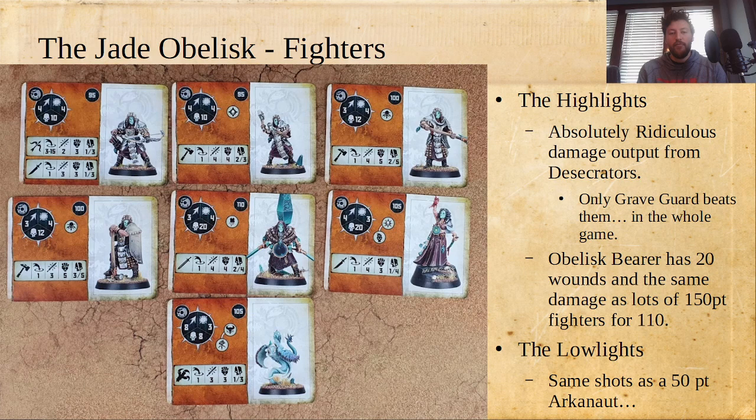Good players will find ways to position them to keep them safe and more threatening. Then you've got the Obelisk Bearer — 20 wounds and the same damage as a lot of 150-point fighters because of that 4-4-2-4 attack profile, and only 110 points. The fighters in the game that do that kind of damage are almost all way more expensive. The lowlights are the archers — 50-point Arkanaughts do the same damage and are more durable. It's a slow warband so you need power projection, but the first thing you're going to want to do once you get a box is replace those archers. The Eidolark is going to be pretty low impact, though if it has a ferocious rune mark rather than a beast rune mark it can grab treasure.